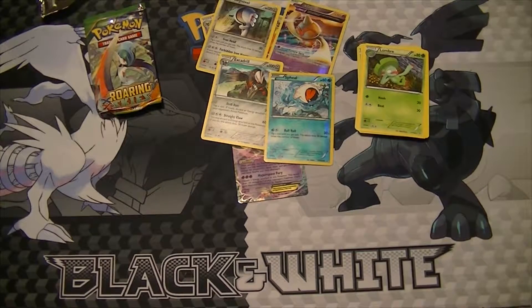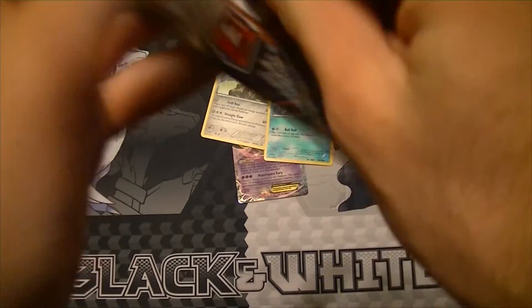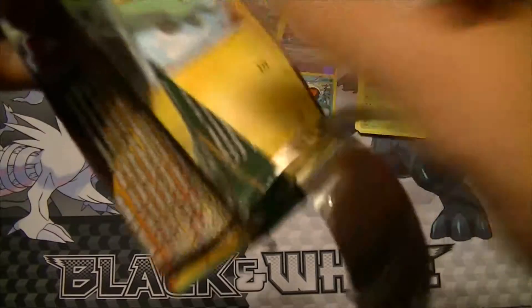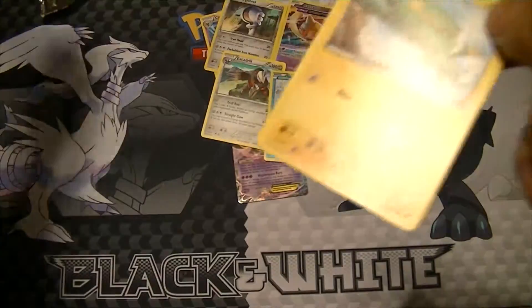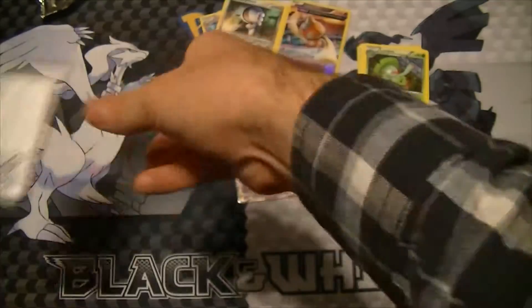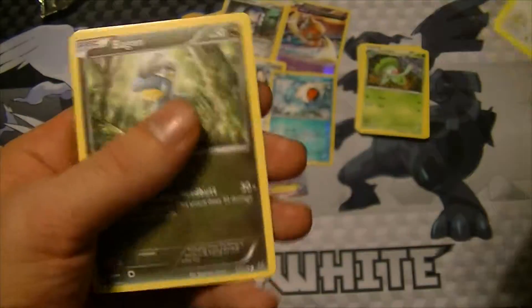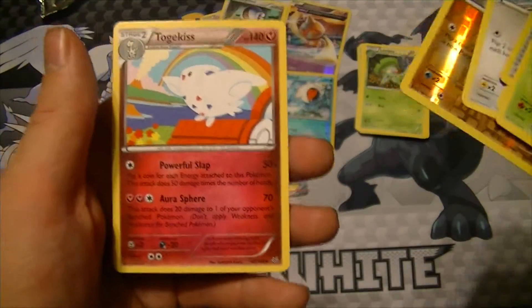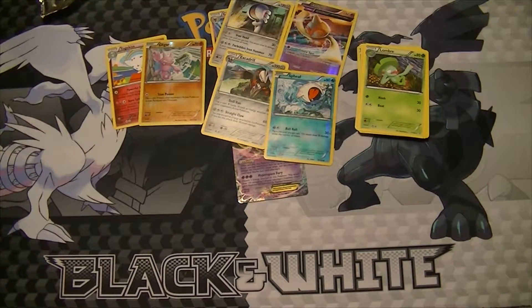And then that leaves me with the Roaring Skies. Shaman — it's like $90. Stop! I love Shaman. So we got Ultra Ball, Electric, Execute, and a Reverse Gallade and Togekiss.